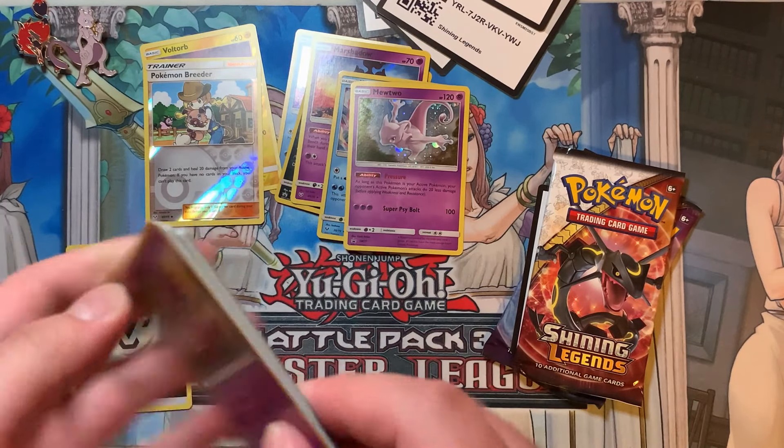Let's move these aside and open the Unbroken Bonds packs. Let's see if these boosters treat us better. Two Charizard packs and a third — another Charizard pack. Is that a sign, guys? Is that a sign?